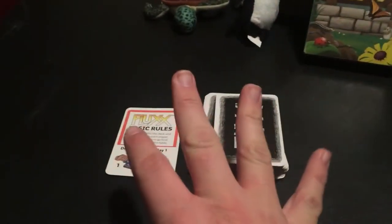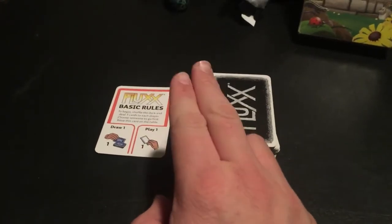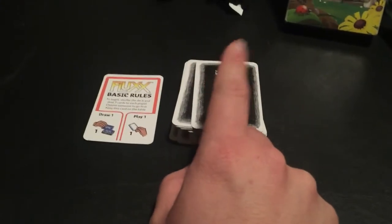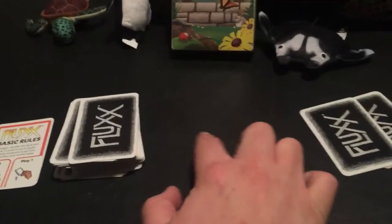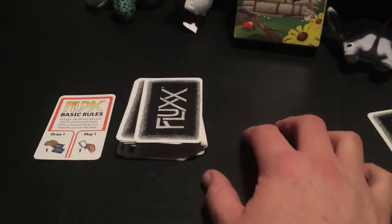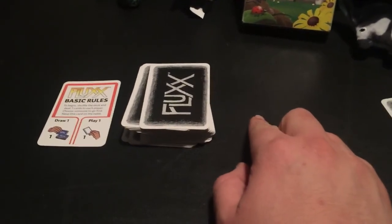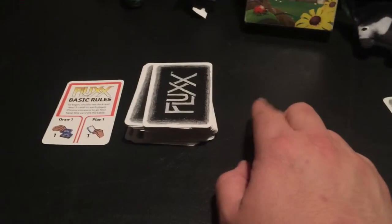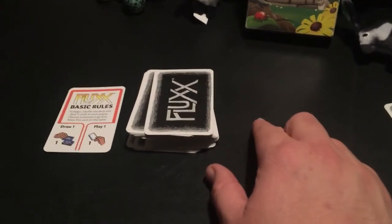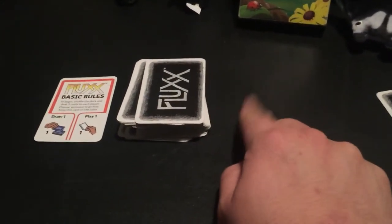Before I get started, there are four different kinds of cards in here. The green cards are keeper cards, and you'll need those in order to complete a goal. Goal cards are sort of a pinkish color. As you can see, we don't have a goal out right now, because that's how the game starts — you don't start with any goals. But in order to win the game, you do need to complete a goal, so a goal is eventually going to have to end up on the table in play.